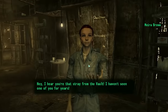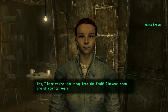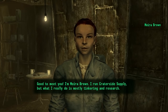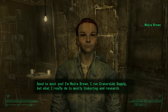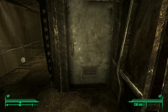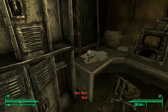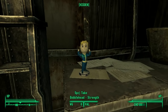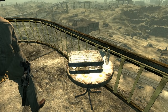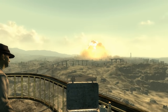First, talk to Moira at Crater Side Supply and start the Wasteland Survival Guide. By doing this, even after you destroy the town she'll survive as a ghoul and you can continue the quest chain after she relocates to Underworld in the DC ruins. Second, get inside Lucas Simms's house to grab the strength bobblehead. If you can't pick the lock, wait in front of his door one hour at a time until you can walk in. Once done, proceed to rig up the atomic bomb — which requires a level 25 explosive skill — then head to Tenpenny Tower to watch the fireworks.